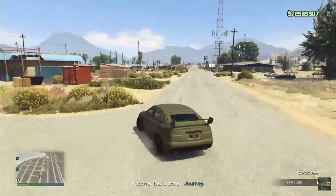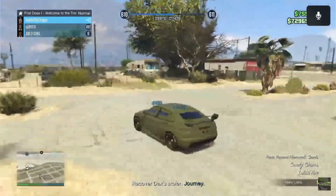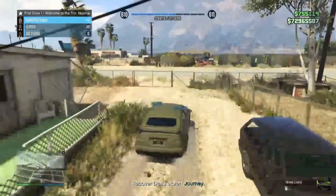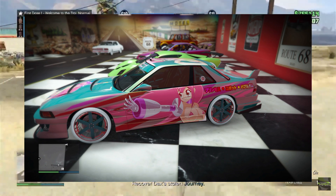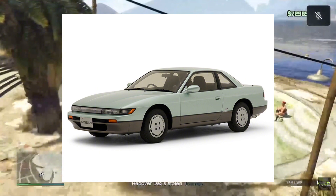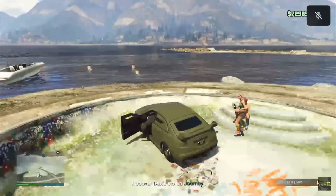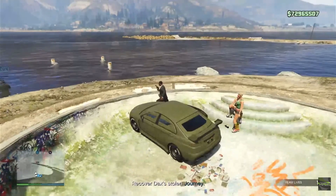What's up guys, it's shop here. Today we're going over my top five favorite model cars in GTA 5. We're going to start with number five, the Annis Remus, which came out of the Tuners update. It is based on the 1988 to 1994 Nissan Silvia. It's a nice car, I like it a lot, I use it pretty often — that's number five.